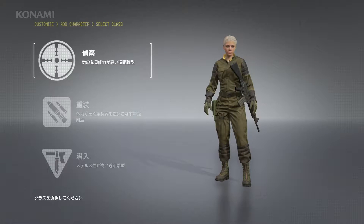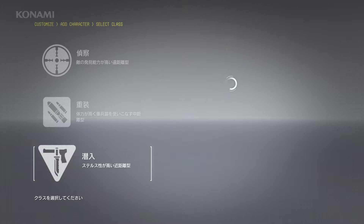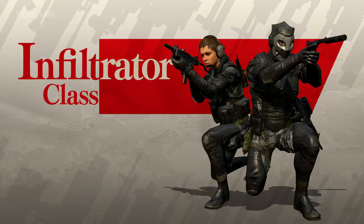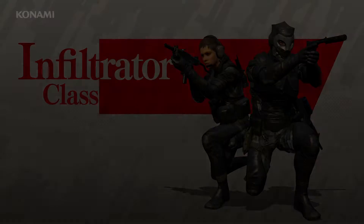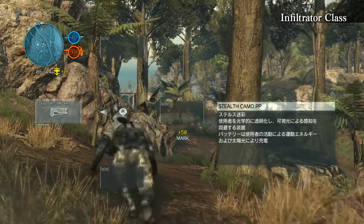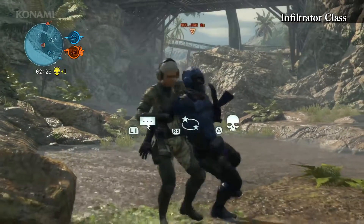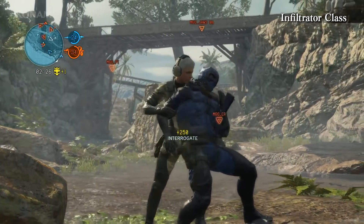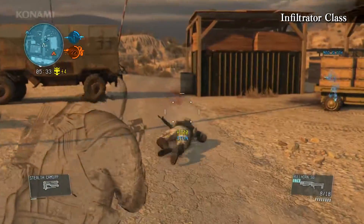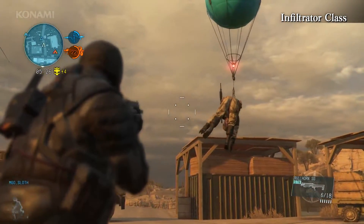Next, you choose your character's specialty from the following three classes: Scout, Enforcer, or Infiltrator. Let's take a quick look at what each of these classes can do. Infiltrators excel in close-range combat, they're very quick on their feet, and they can be very lethal when paired with stealth camo. Here we see an infiltrator sneaking up behind an enemy to interrogate them and extract the location of opposing team members. You can also sneak up on enemies and kidnap them using the Fulton as well. If stealth is your thing, then the Infiltrator class is the one for you.